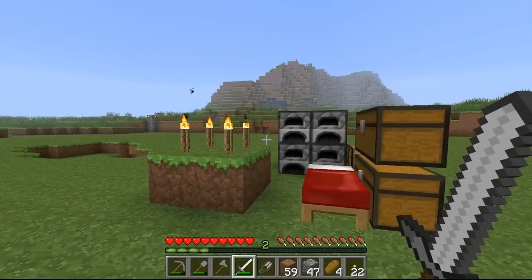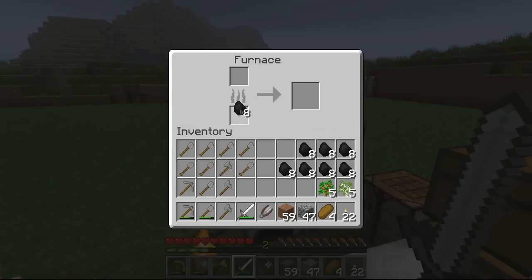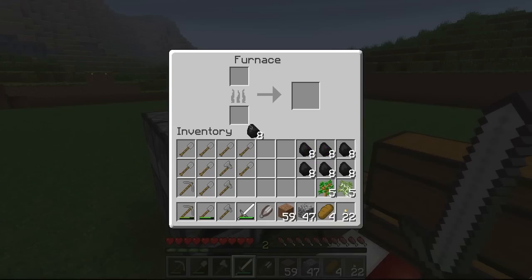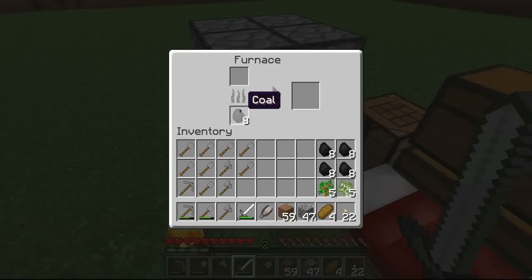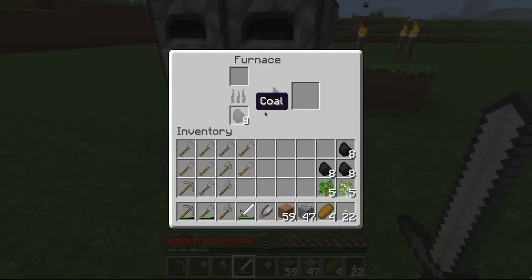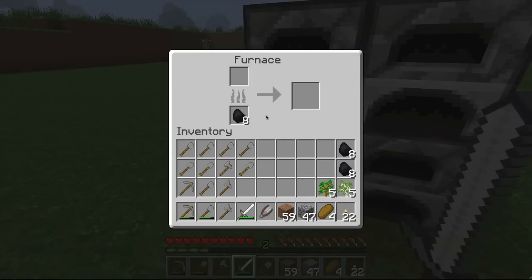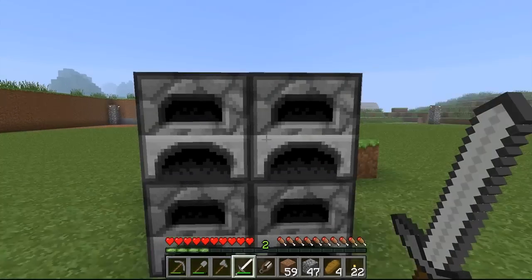I've grabbed a couple of important things — I brought over 8 stacks of coal, so we're going to put 8 pieces in each furnace. For those of you who are unfamiliar, 8 pieces of coal can cook an entire stack of items, whether it be sand or clean stone or whatever. That's why I brought over specifically 8 stacks of 8 — each furnace is ready to cook 1 stack of items.